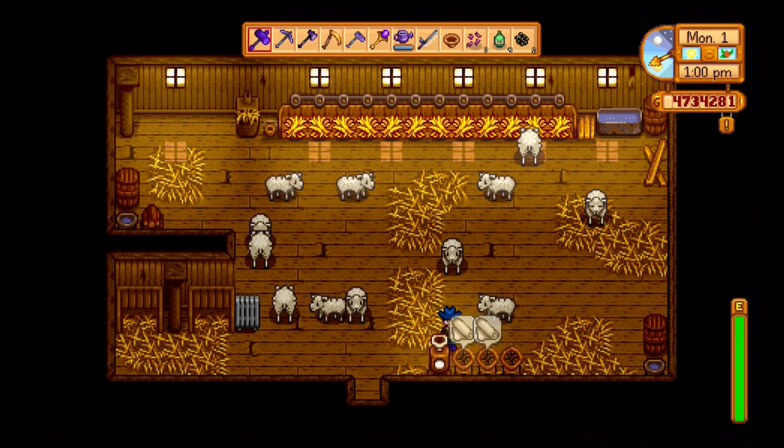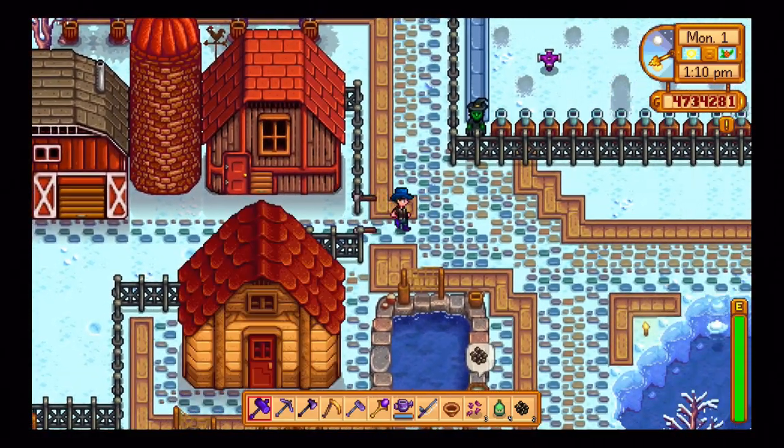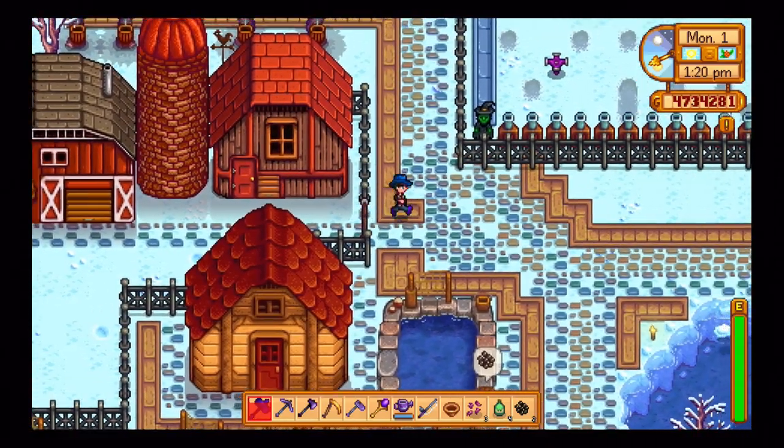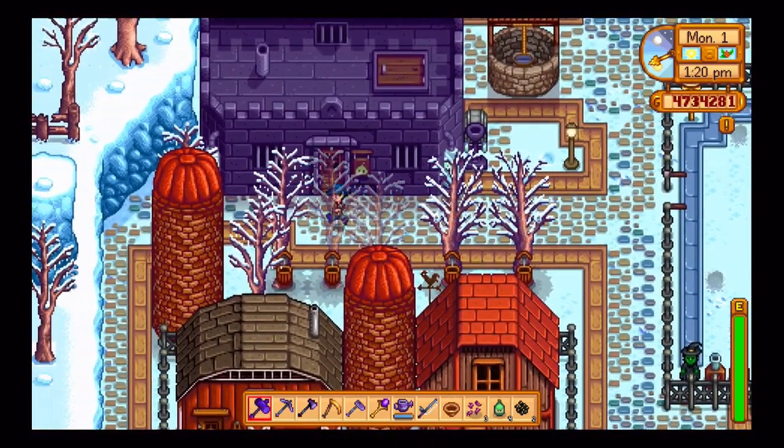These are all sheep — automatic looms, everything was automated that I could possibly automate. You've got the silos, and I got to the point where I just didn't even have to buy feed anymore, which was cool.